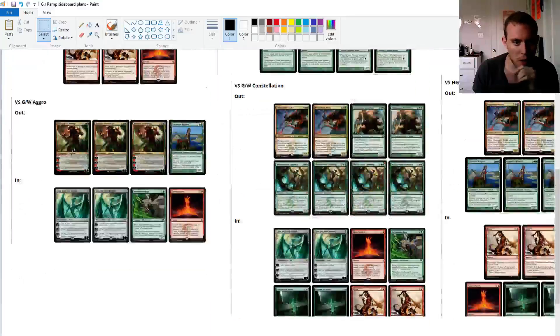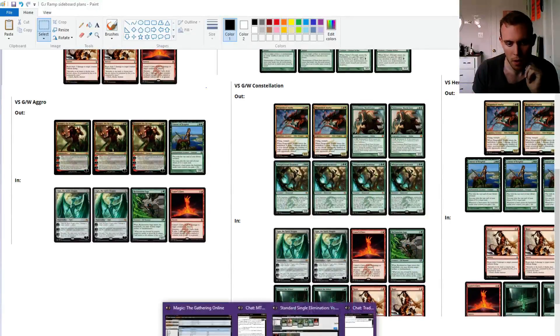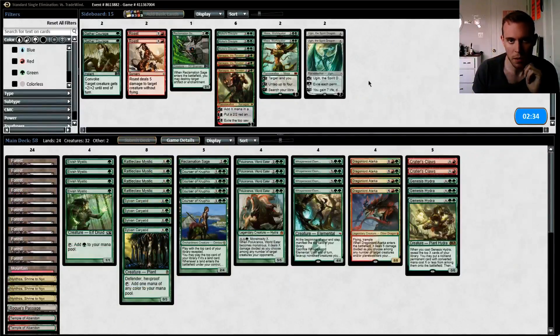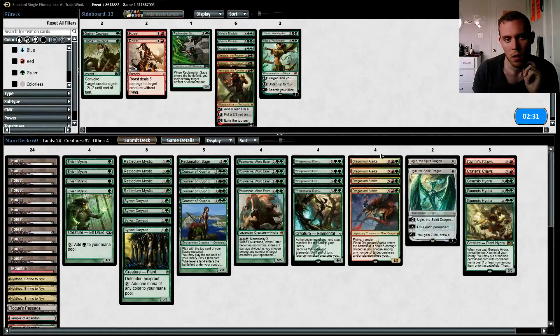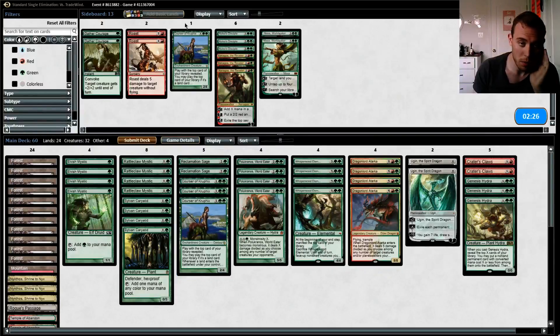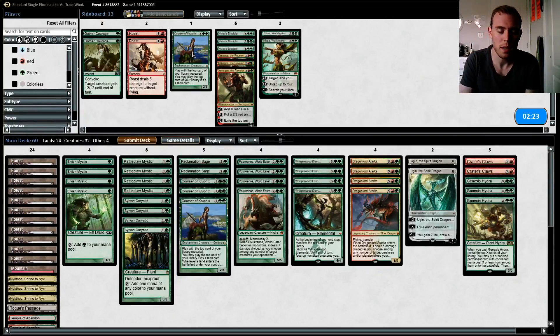Against Green/White aggro, we want to take out the Xenagos and the Courser and bring in two Ugins, Reclan Mason Sage, and a Critic's Claw — so we're just going bigger than him. We want to keep Den Protector away. The two Ugins go much bigger because they have a really hard time dealing with Planeswalkers, and the Critic's Claw makes sure Den Protector doesn't get out of control — that's the one way we lose.